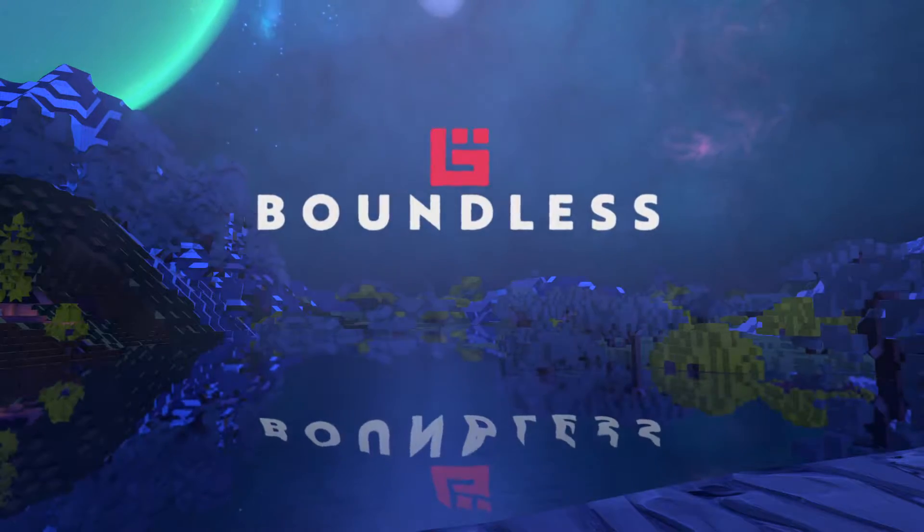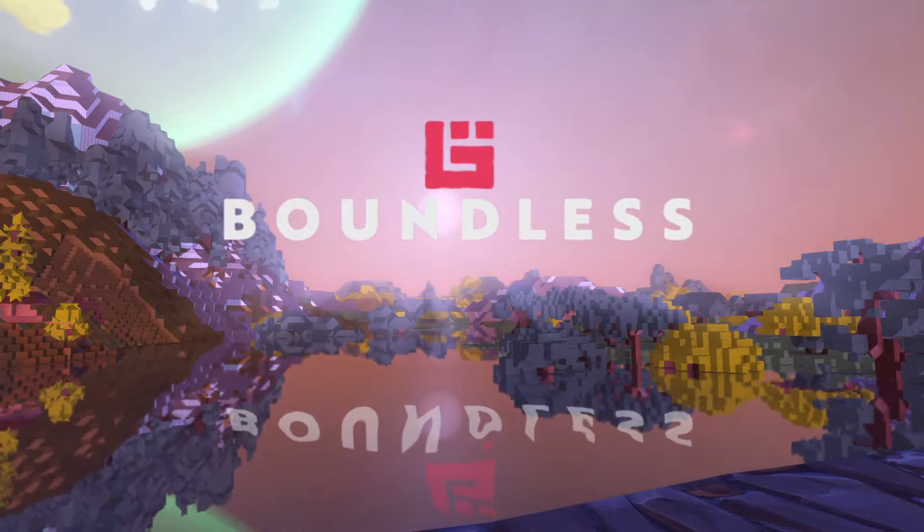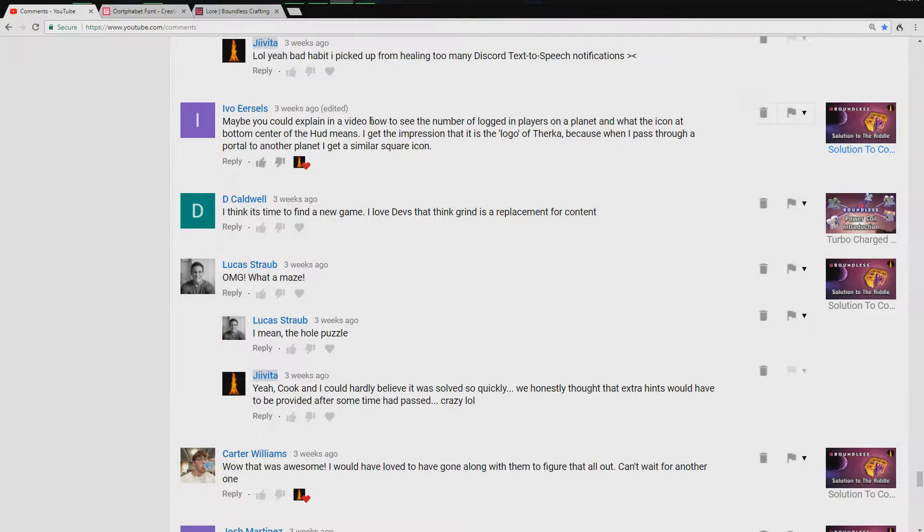How's it going everyone, Javita here with another viewer request video, this time from Evo. He has a two-part question: he's suggesting I do a video on how to see the number of logged-in players on the planet, and what the icon on the bottom center of the HUD means. I had a bit of confusion about what he meant by the icon at the bottom center.